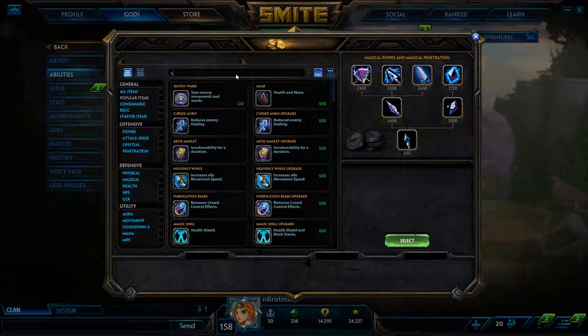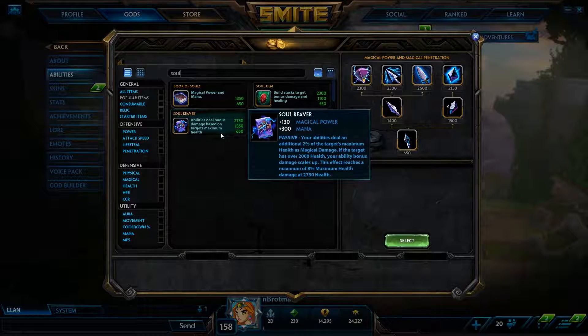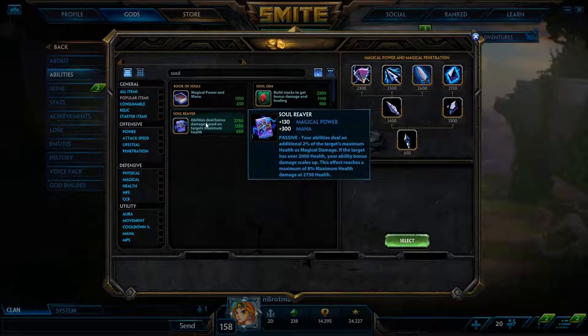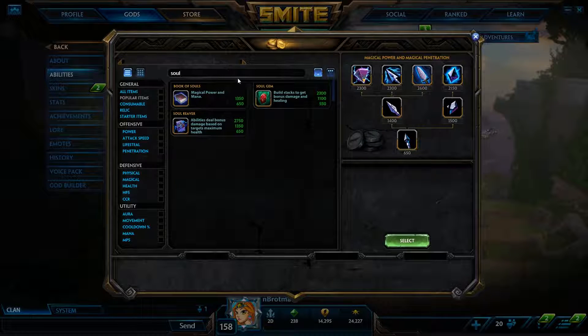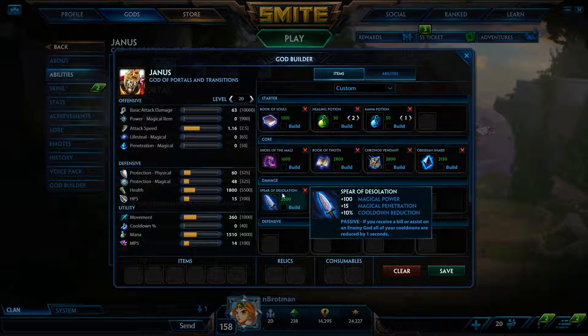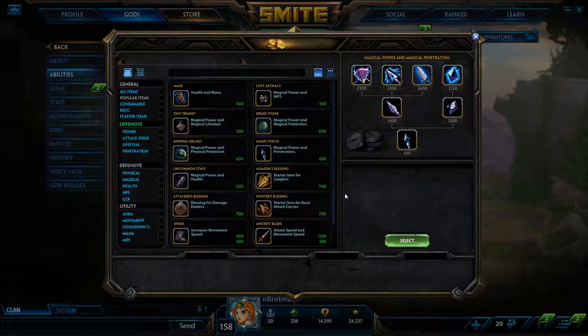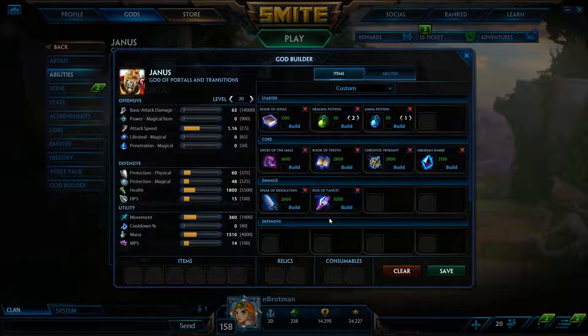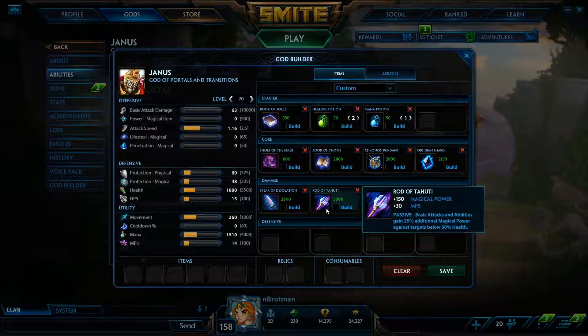For the last item on Janus, it's tough. Soul Reaver isn't ideal since Janus has fewer abilities in his rotation than the average mage. If they have healing, go Divine Ruin — put it where Spear of Desolation was. If they don't have healing, Rod of Tahuti is extremely strong. You can bait sieges, counter-siege, shoot ults from across the map — the item gives a ton of power and really helps mages out late game.